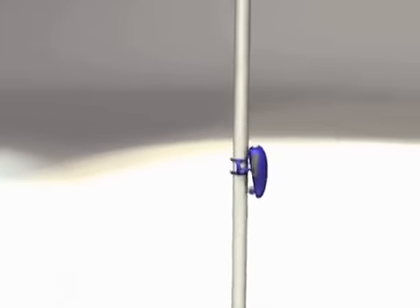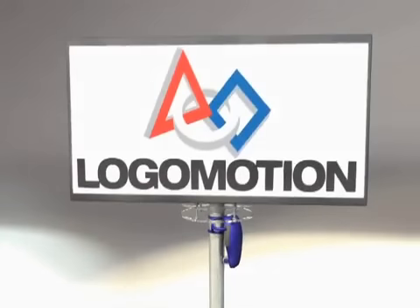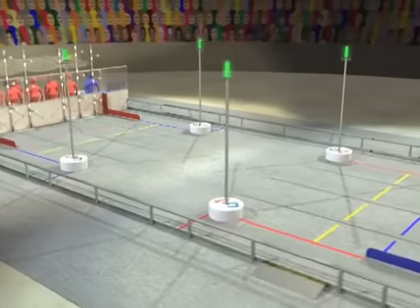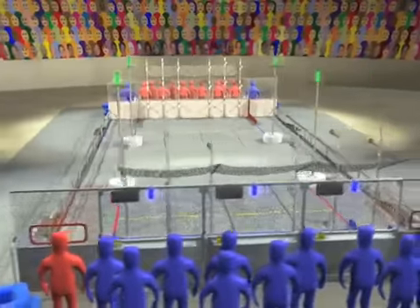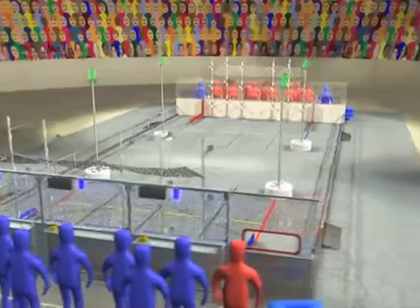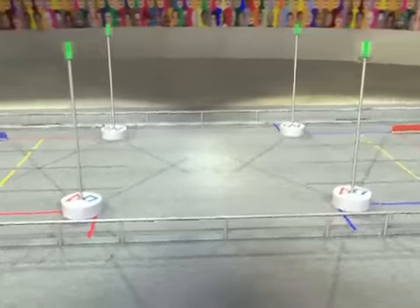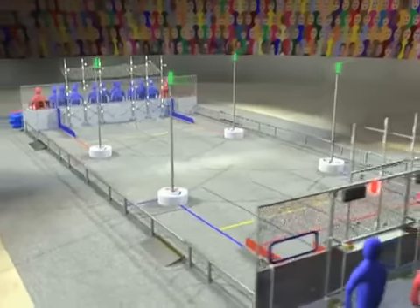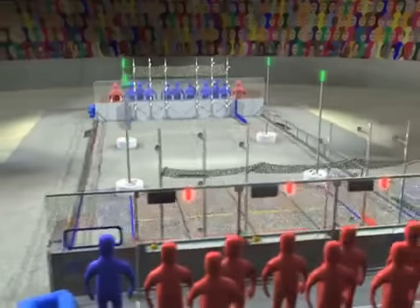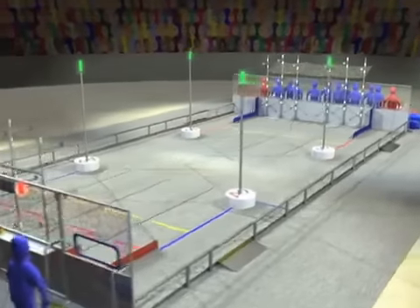Welcome to the 2011 FIRST Robotics Competition and this year's game, Logo Motion. Logo Motion is played on a 27 by 54 foot field. Alliances of three teams each operate their robots from behind alliance walls at the ends of the field. Four towers are located near the middle of the field at the ends of designated lanes extending from each corner. Two 3x3 arrays of scoring pegs form the scoring grids located in front of each alliance wall.